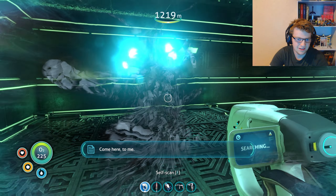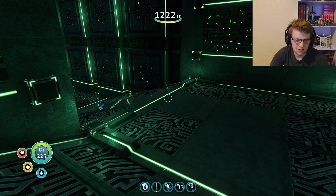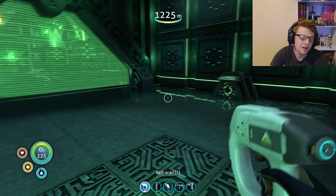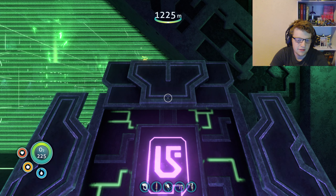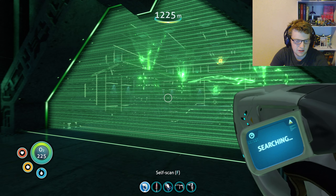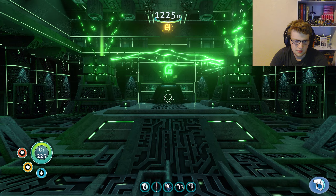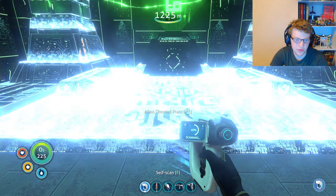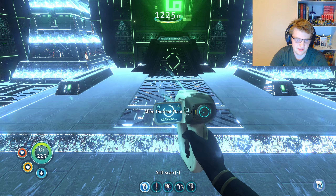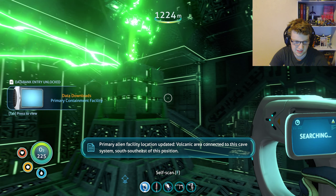Hello friend. You're what's down here, aren't you? Well, I'm heading down anyway, so I guess I will come to you. Alien thermal plant — so this is how they power a whole planet's worth of facilities.